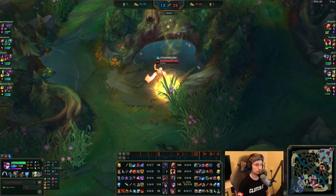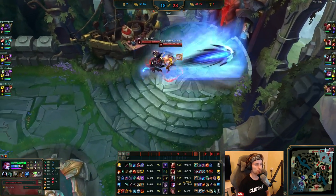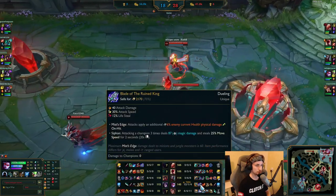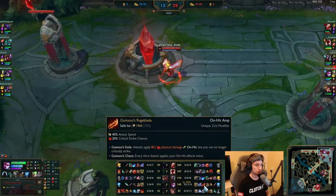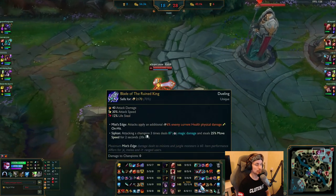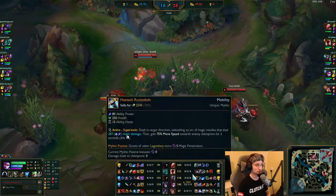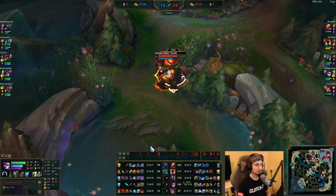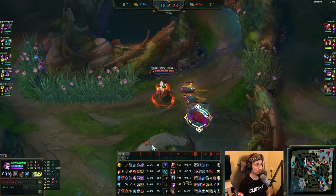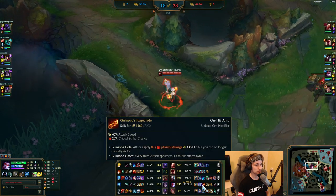She now has the Red Buff as well — she is massive right now. She is worth about 1000 gold and just got a Blade of the Ruined King. So she has Kraken Slayer, Rageblade, Berserker's Greaves, and Blade of the Ruined King. This is such a broken build, I'm not gonna lie. I really think that in Season 11 this build is just going to be super broken — it's so massive.